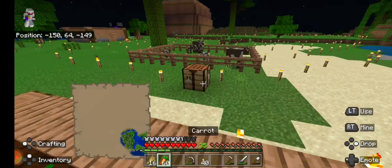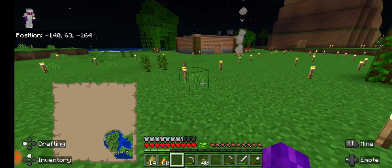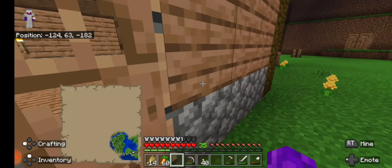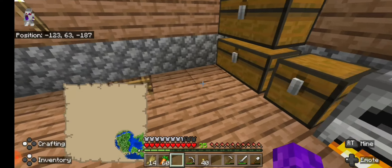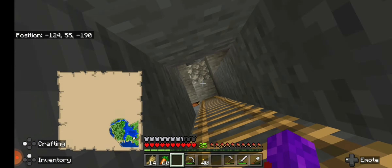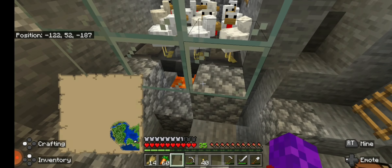Let me just do this for a second and breed these cows. If we head on inside over here, nothing really has changed about the upstairs — hi Perry — but I've got some copper smelting in here. If we go down here you can probably hear it: I now have a chicken farm.